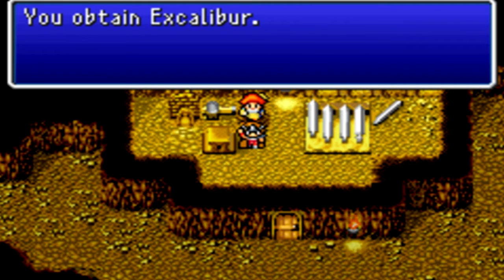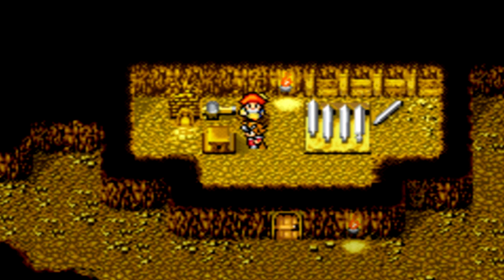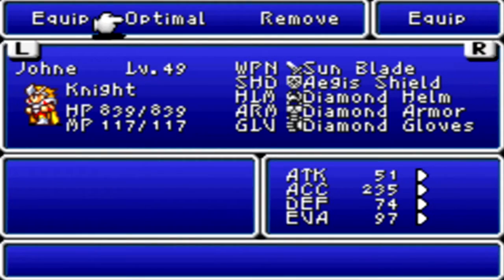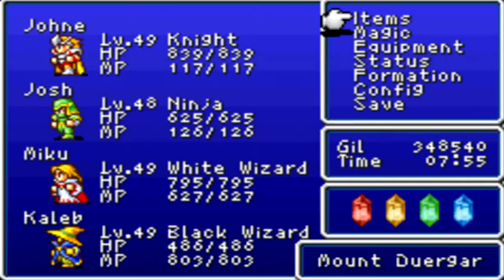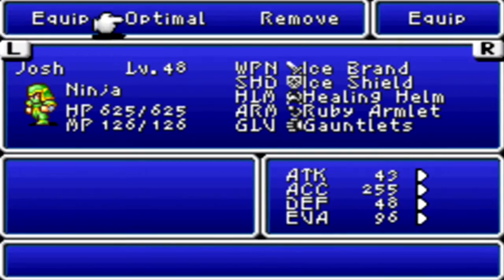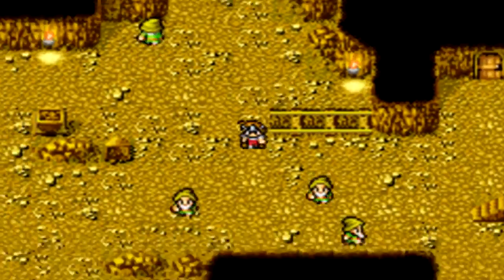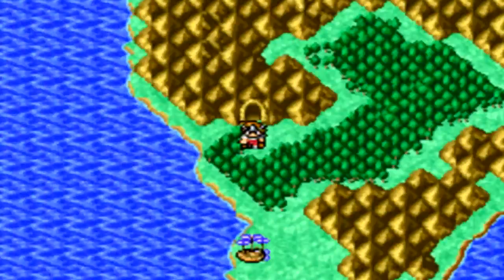And we obtain Excalibur, the strongest sword in the game - or actually it's not the strongest sword in the entire game, but only the knights can equip it. I want to show you how much attack power we get from this - yeah, that's a lot. We get up to 64 attack power, which is my favorite number. And we're just gonna give our old hand-me-down Sunblade to Josh.